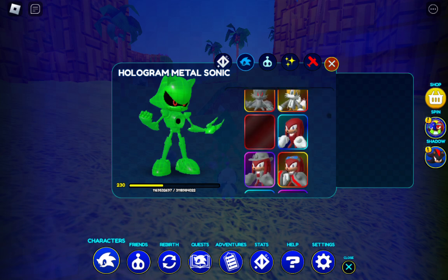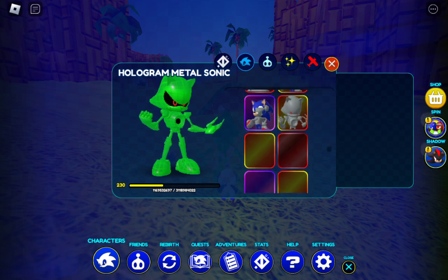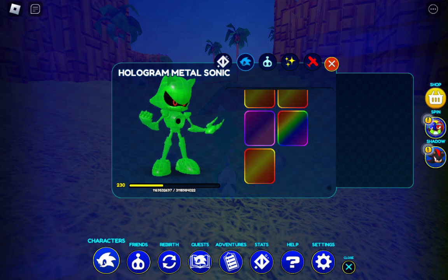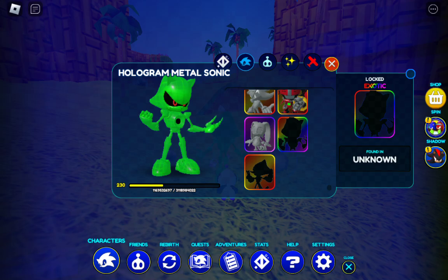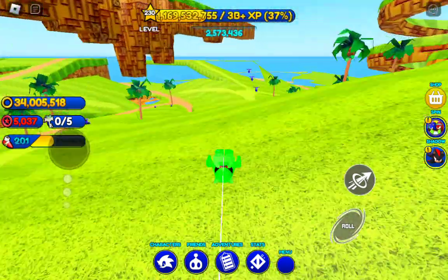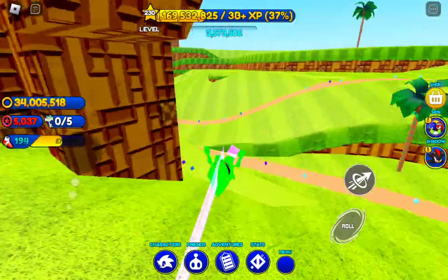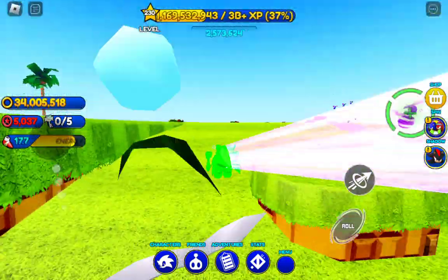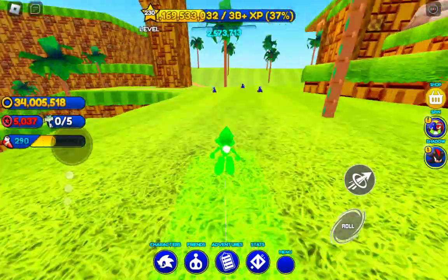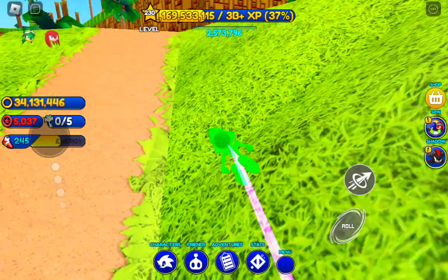I don't know where he would be. I want to see the name real quick — did it unlock him? I think I have to go back to Green Hill and run up to Metal Sonic, which is so stupid. I hate that you have to run up to them to do anything, so I have to go back to Green Hill.